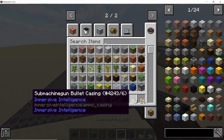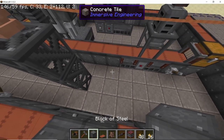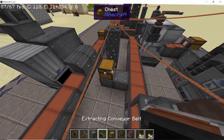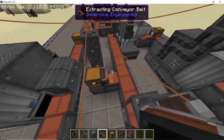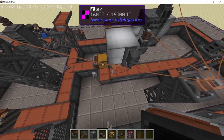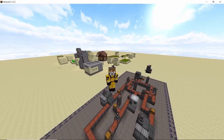We got the casings back and you can recycle them. What I would suggest is, where the press ends and the filler starts, place down a chest with an extracting conveyor belt. In this chest you can place your casings so they will go directly to the filler, and then they will be stored in a chest where they can be used for future use or for more bullets.